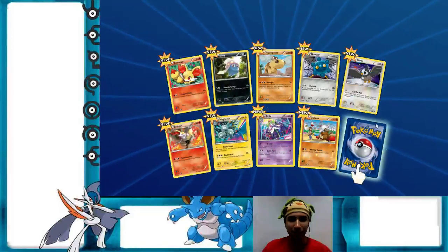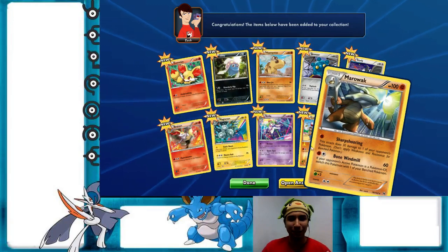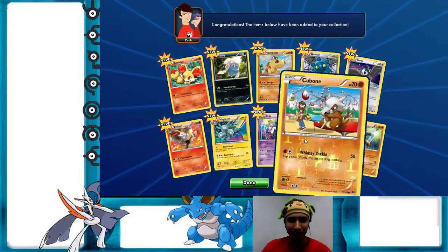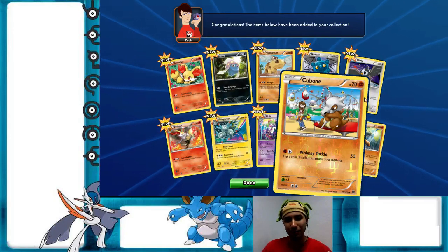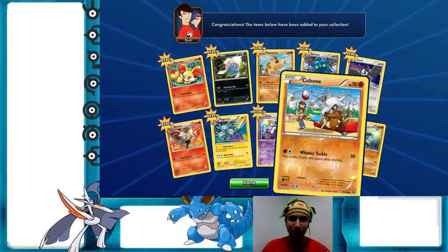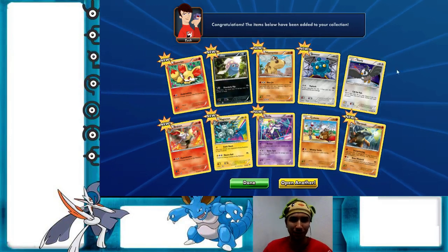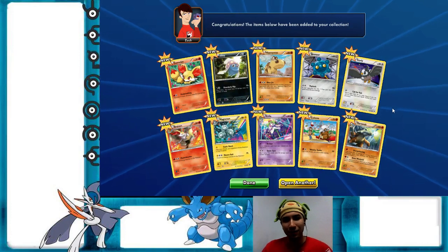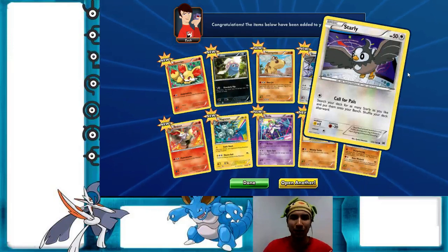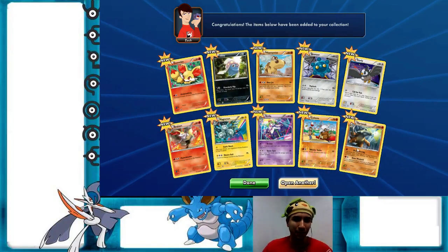Everything is new! First pack — Marowak. Oh, that's cute — Cubone and Marowak are right next to each other. I just have to admit how much I like the artwork on this Cubone, because Cubone is known as a lonely Pokémon and it's kind of at the amusement park by itself. That's a nice little detail — it's really what makes Pokémon the more unique of all the trading card games out there in my opinion. Okay, let's move on to the next pack.